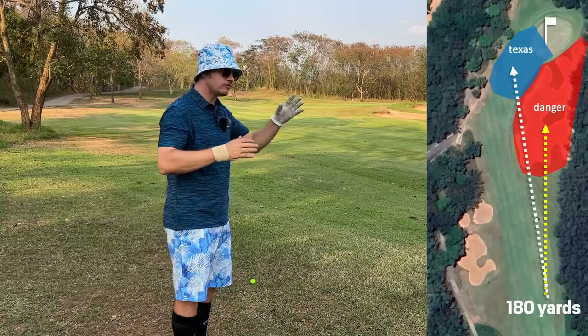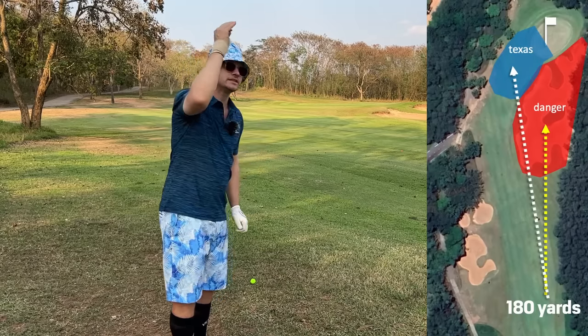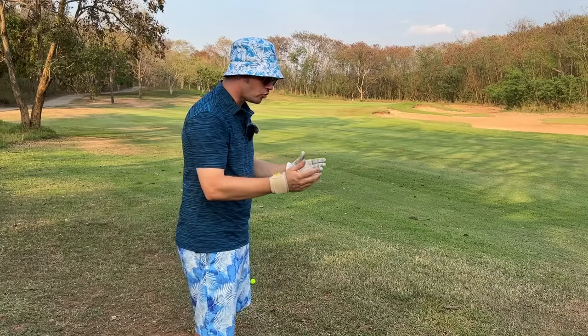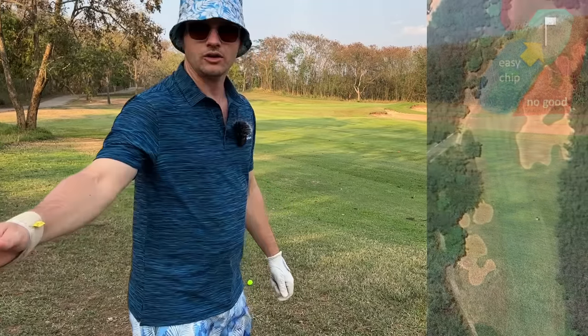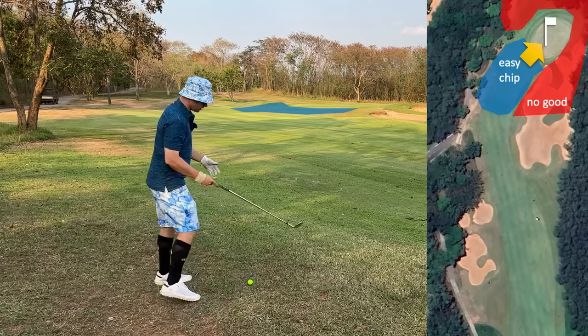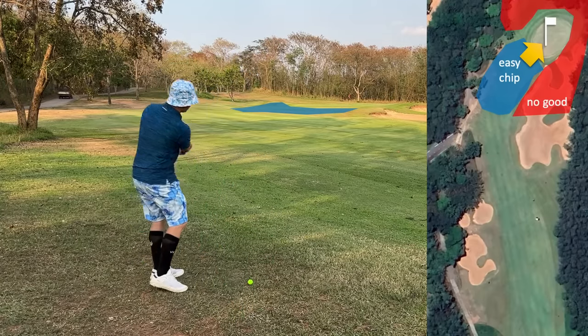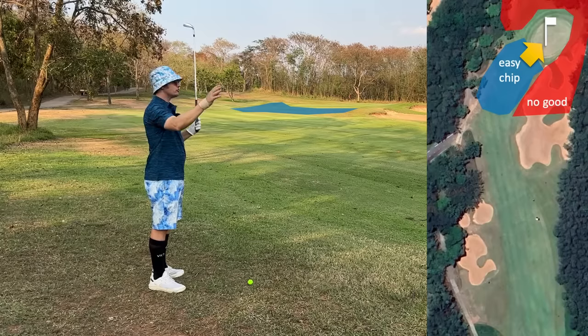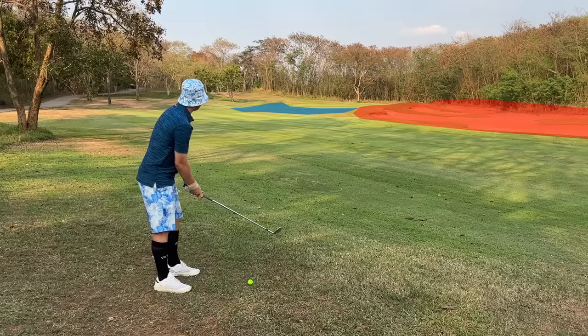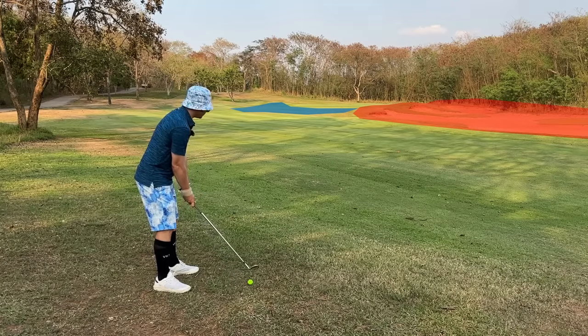People will think you'll never learn how to score like this, but this is exactly how you learn to score in amateur golf — we are scramblers by default. I've got 110 yards so I'm going to leave this one short left, which is the best position to be on this hole even if you're further away. You can aim to finish short left and give yourself a simple chip.